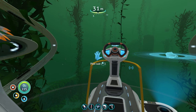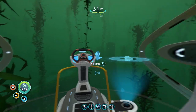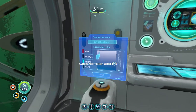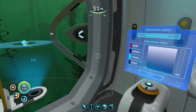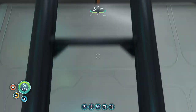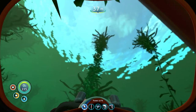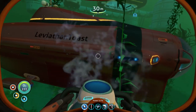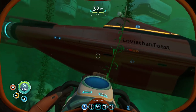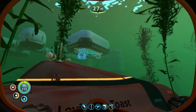Hey everyone, welcome back to Iguana Gaming, I'm the Iguana and today we are playing some more Subnautica. We are back on the cyclops and I've gone ahead and made some changes - we're calling this thing the Leviathan Toast now, which I think is a fantastic name. It is red and black, which I think looks really cool - these were my favorite color suggestions we got, and I really loved the Leviathan Toast name.